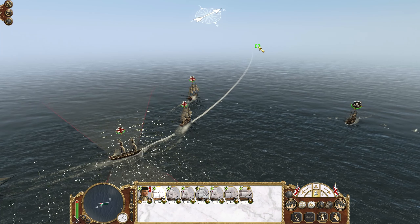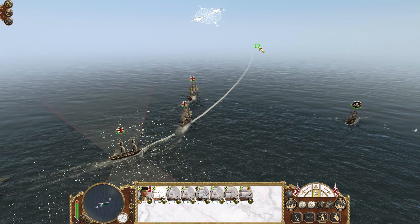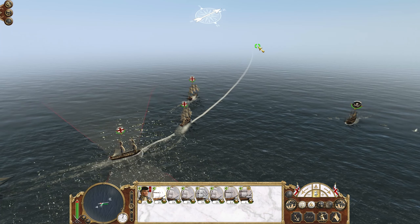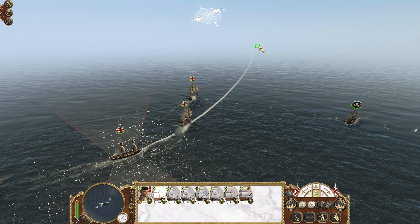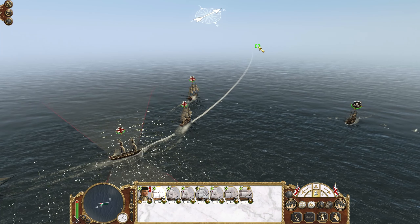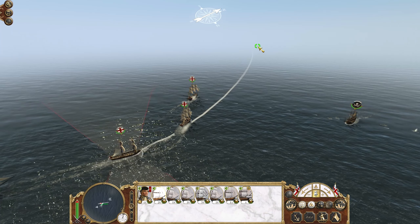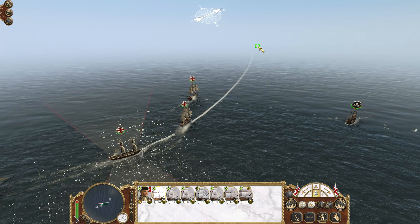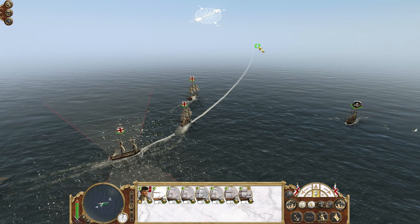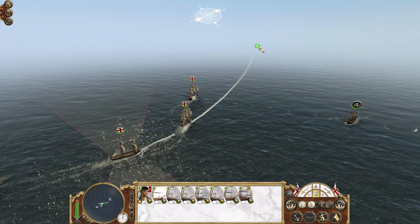Let's have a look at our agents - we have our rake here who needs to carry on towards the Huron-Wendat. This chap should probably head back to Cayuga since we accidentally moved him away last time. We've still got our agent in here so that's good. Pretty sure that's everything moved now - time to carry on to the next turn.